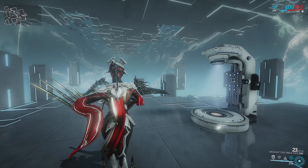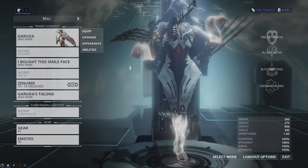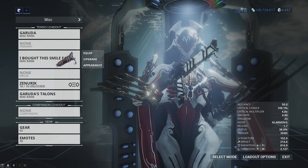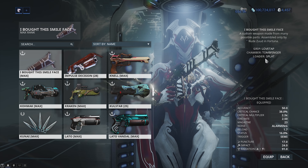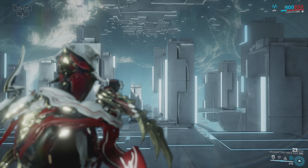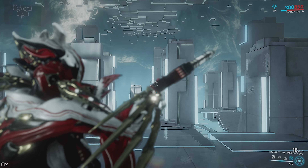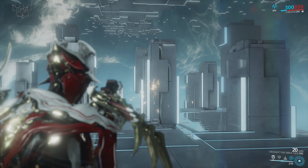The first one is called 'I Bought This Smile Face' — that's a twitch chat meme, it wouldn't let me fit in smiley face. This is made out of the love tap grip, the tomb finger chamber, and the splat looter. It fires a little ball of plasma with a bit of kick to it, base radiation damage — pretty deadly.